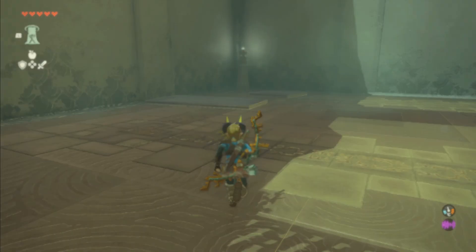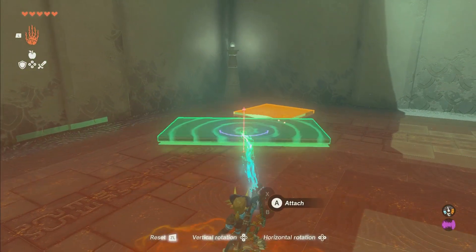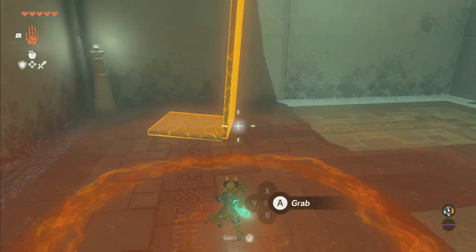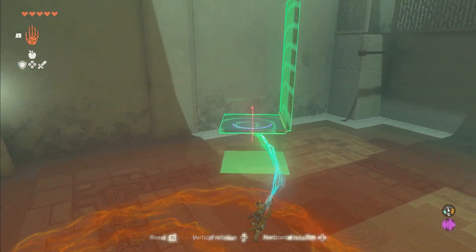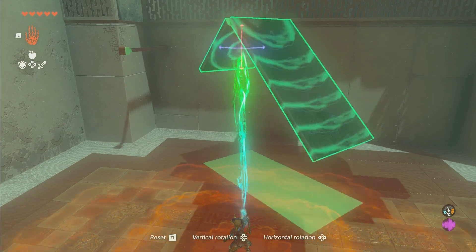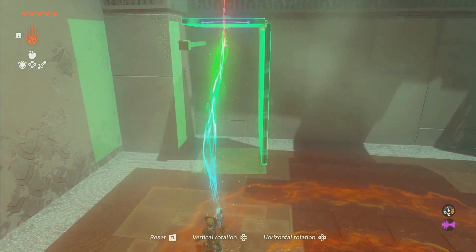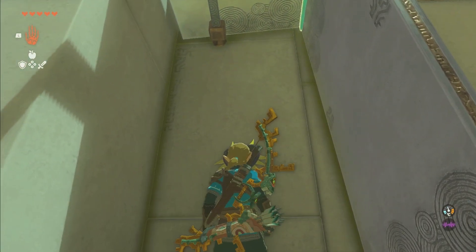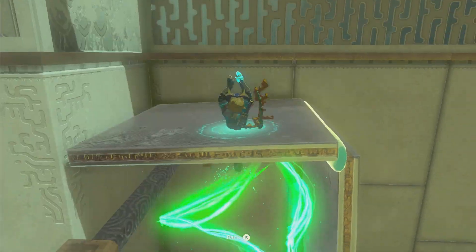Then you're going to head over into this one and use Ultra Hand again. You're going to take this and attach it on the end to that one. Then you're going to take this, get it upright like this, and wedge it over into here — roughly like that. Then you can Ascend up into it.